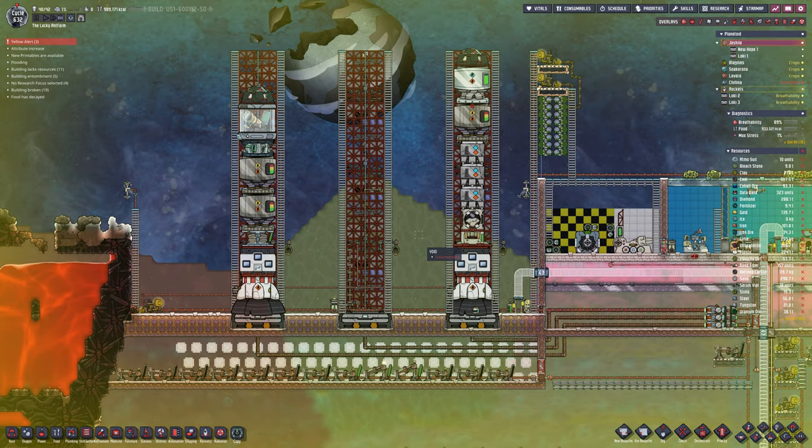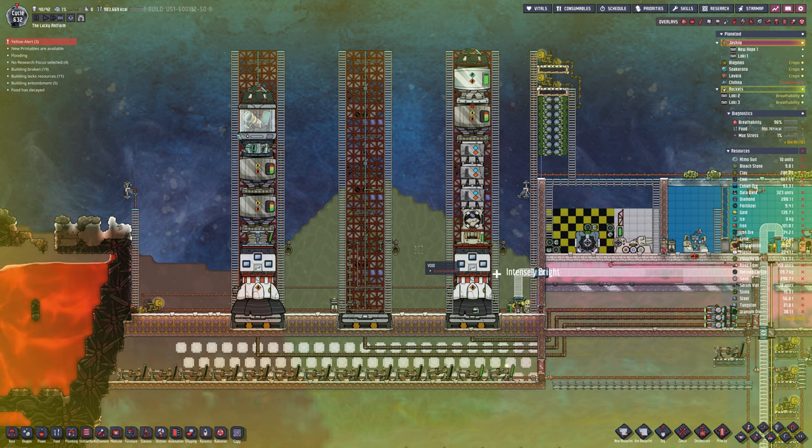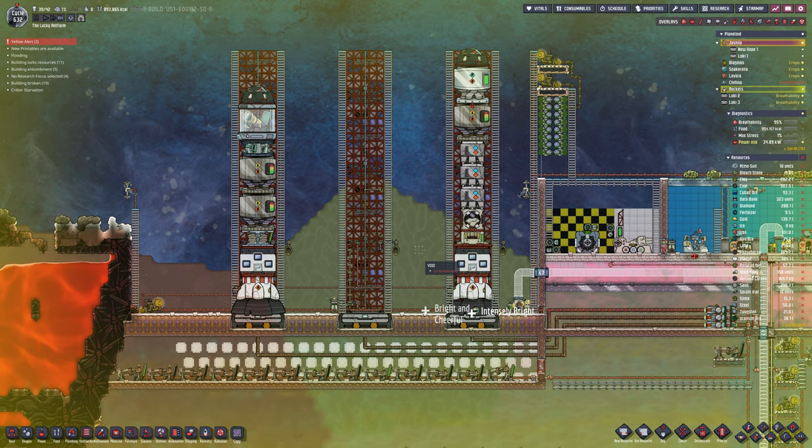Welcome back to another episode of Oxygen Not Included Season 3. I have built another rocket, and this rocket is hopefully going to take one of our duplicants down to the gas planet — Gazdilla or whatever it's called. I can't remember the name until we actually get there.